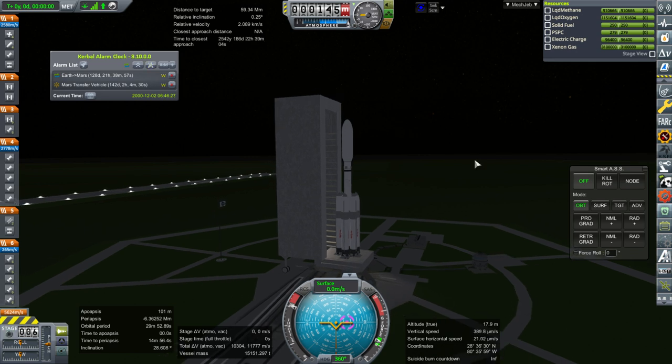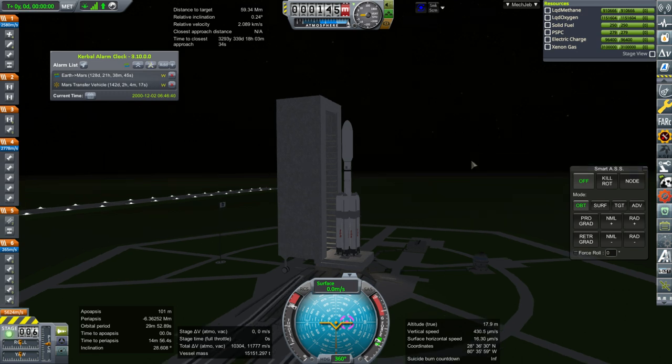Mars has double the gravity of the Moon and an atmosphere. With the Moon it's not such a big deal to land stuff close together — I can do that, even within the 25 meters that we can hook stuff up with. But Mars is tough. We'll have to see, especially since we're not doing a fully propulsive landing; we're using parachutes and all that business.